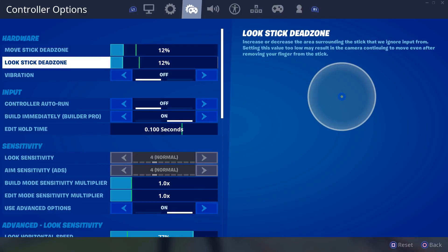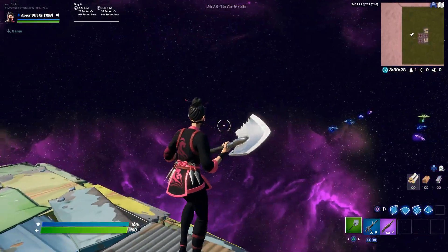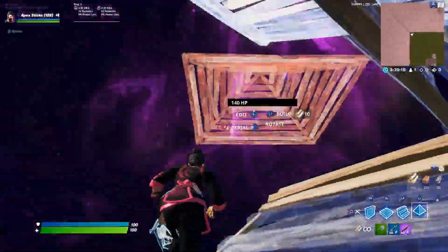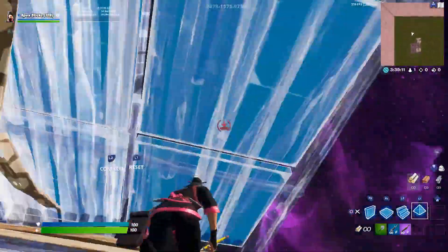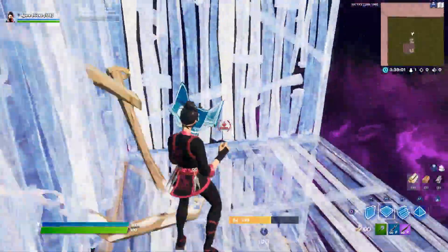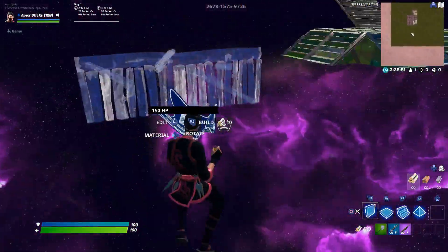I want to start by talking about my dead zone and overall sensitivity. I found that having a 0.12 on each stick actually helps me — I do have a little bit of controller drift. This overall dead zone and sensitivity has made me the type of player I am today, regarding how I move my screen and make sure that little red arrow is always lining up with my builds. It turns red when you build and white when you don't.